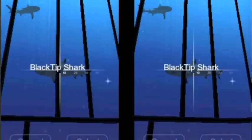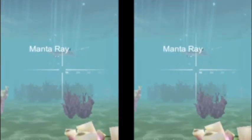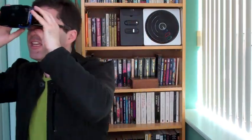My favorite game is Sharks 360 Degree, because it allows you to take on the role of a shark and swim through the ocean looking for fish to consume. The twist is that with each step you take in the room that you're in, you're actually also taking a step through the bottom of the ocean floor.